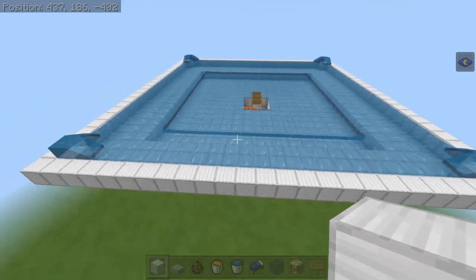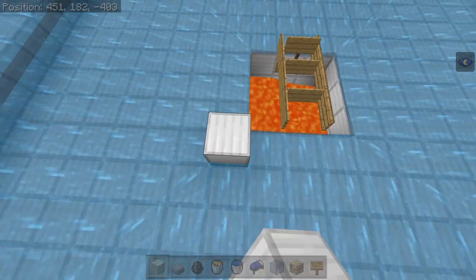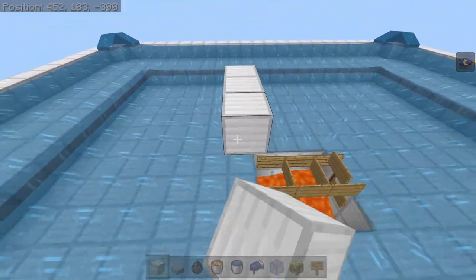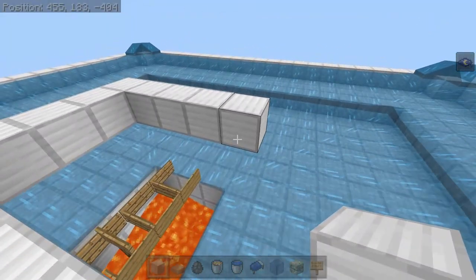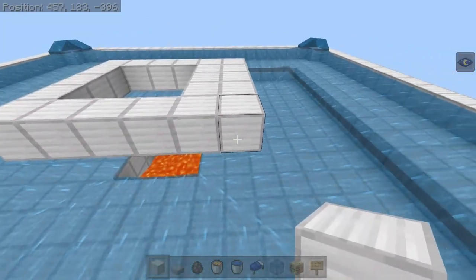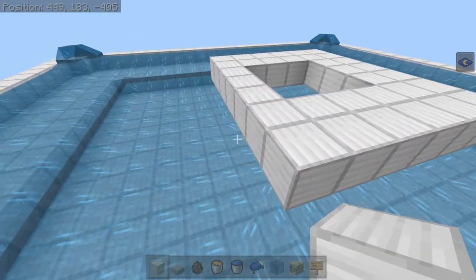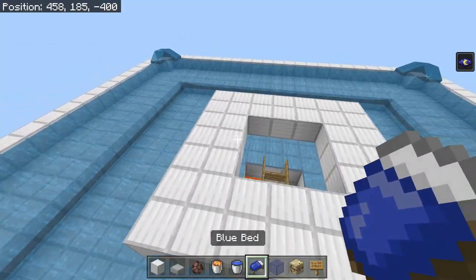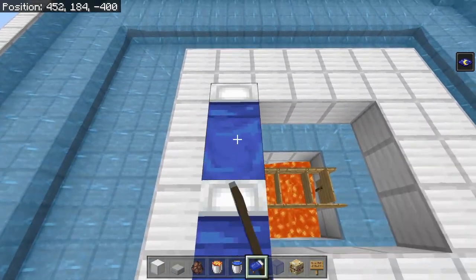Now that we have all the water sources placed properly and everything's flowing to the center, come to the corner of the 3x3 collection area and build up 3 blocks. Then frame out the collection area 2 blocks wide — this is where we are placing the beds for the villagers. Beds equal villagers, so if you have 20 beds, you want 20 villagers — that will increase the amount of iron golems you get. To lay down the beds, come to any corner and go: 1, 2, 3, 4, 5...